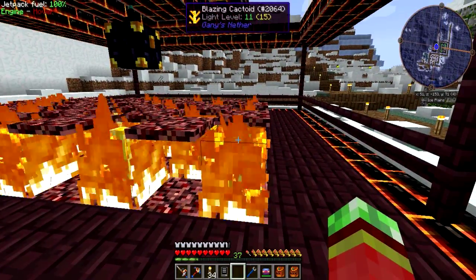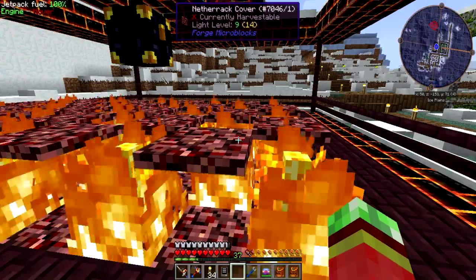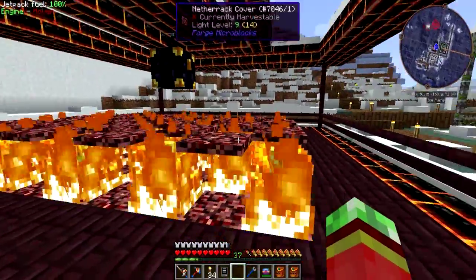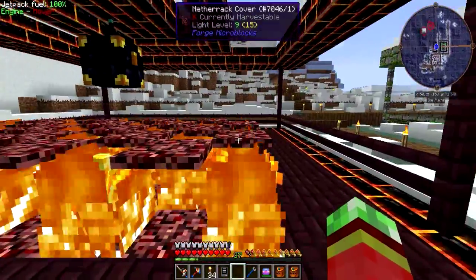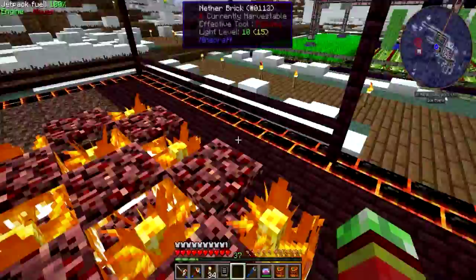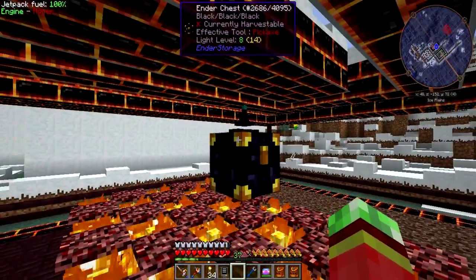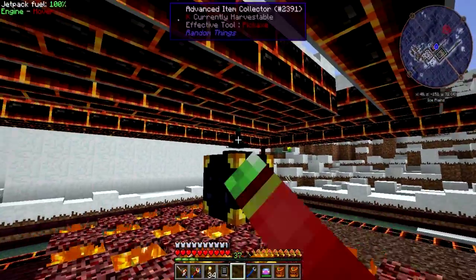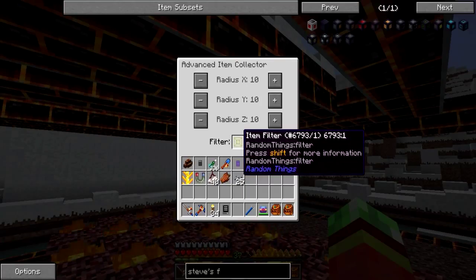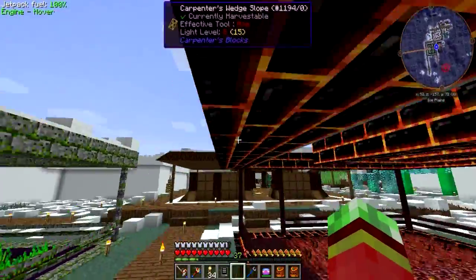And then right here I got myself an automatic cacti blazing cactoid farm. Pretty much the thing works like the same idea as normal blazing cactoids, which you guys should know. If you place a block next to a cactus, the block will break. I pretty much use this to automatically break any blocks that grow from this. Then right here I got myself the black endo chest, which is set to store it in my system. And an advanced item collector set to only whitelist blazing cactoids in a massive radius, so it will pick up all the blazing cactoids that fall from this.